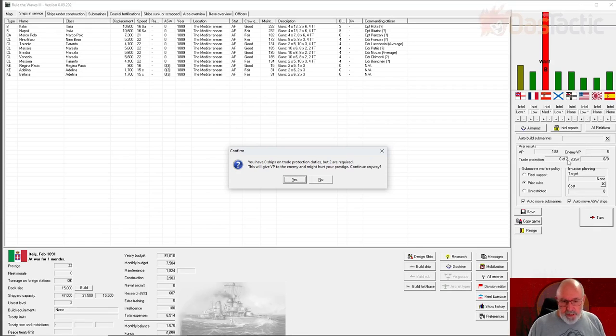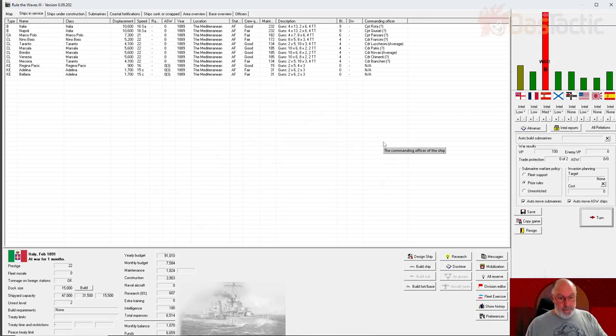I'd like to have a few more ships on trade protection, and because we've got a fair few light cruisers, I think I'll put about three of them on those duties. Two are required — this will give VP to the enemy and might hurt your prestige if we don't fix that up.